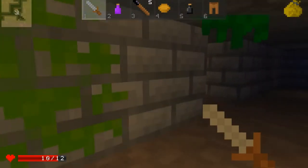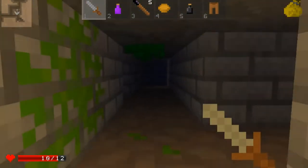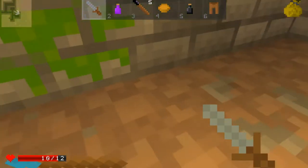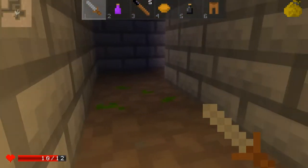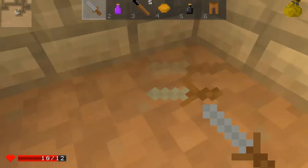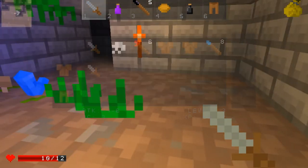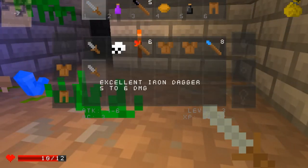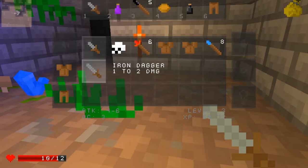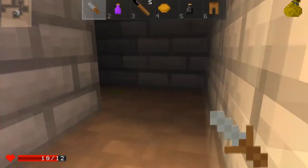What's down here then? Some nothing - I do enjoy finding a big room of nothing. Another wand. I mean, wands are good, but I would prefer better weapons and armour, really. They're more sort of consistently useful, whereas wands are a little bit specialised. Five to six - it's fractionally better than my current weapon, so I'll take it.